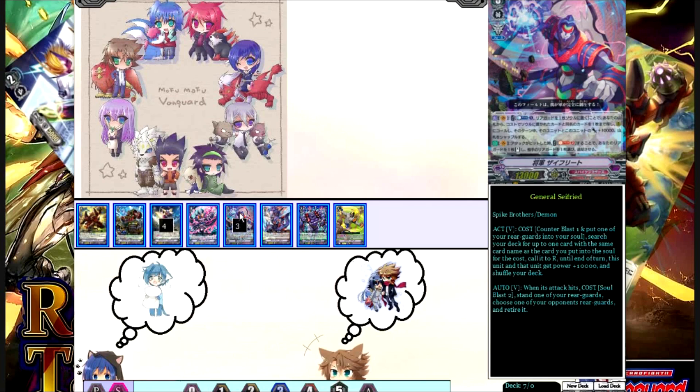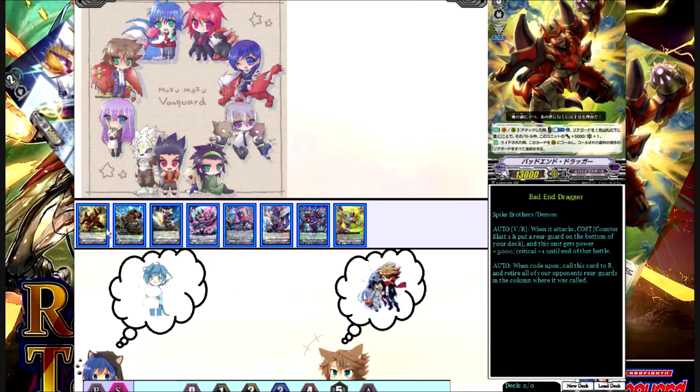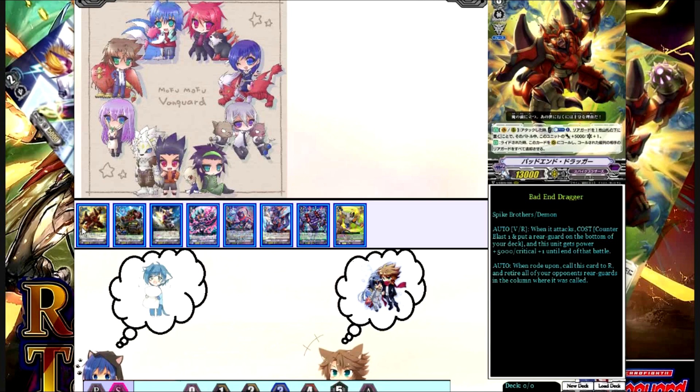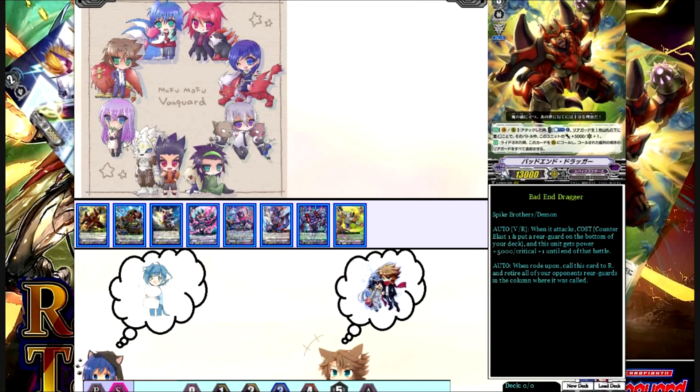So that's the difference between the two decks and which works better and when. If you go for Force 1, you usually want to ride into Balland Dragger first, get him later on, and then move your Force 1 marker with Bull Spike. That means you get Bull Spike's skill where nothing will hit, you draw a card, and you retire something from your opponent's field — all in the same turn you already retired 2 of your opponent's units with Balland Dragger. It's good, but it's less good because you put the pressure on your opponent later in the game. Maybe they already have a perfect guard or two in hand and can guard the big attacks.